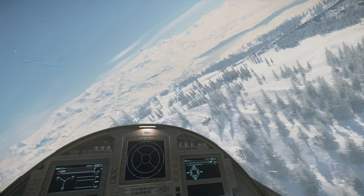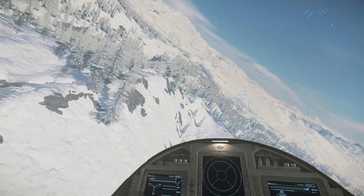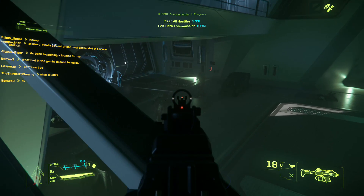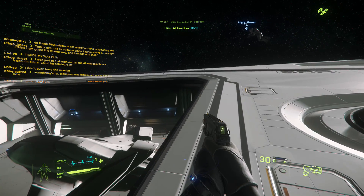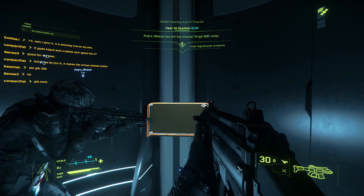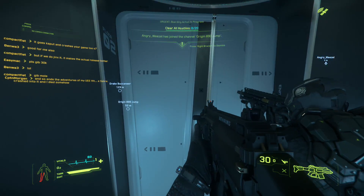If you get tired of flying around looking at all of the upgraded planet designs through the bobbing head of the nausea-inducing Lookahead system, you can take part in the brand new 890 Jump Rescue Mission. That's right — you can save a rich bastard's pleasure yacht in one of the first missions involving boarding a ship in space and doing first-person combat. Creep through the halls with your friends and blast some NPCs standing around waiting for death to earn extra money and save the day.